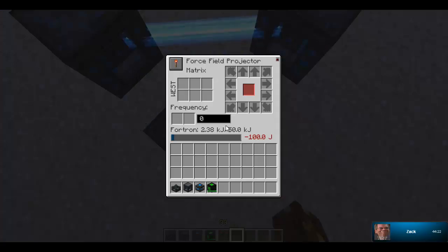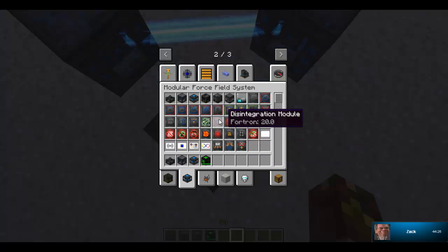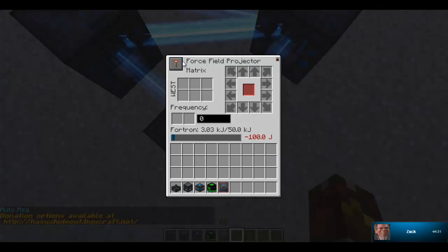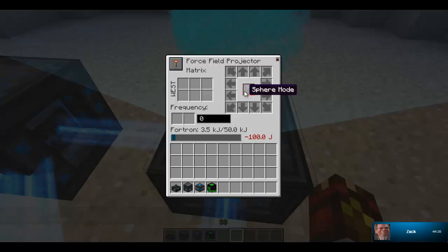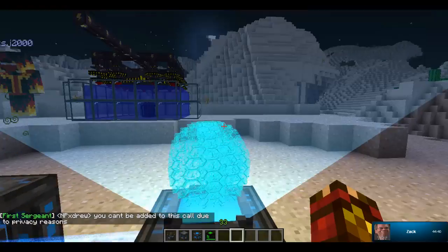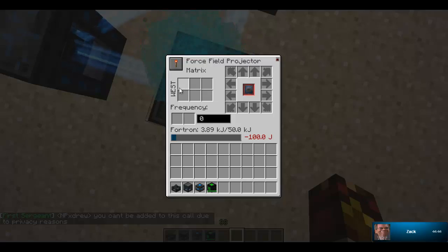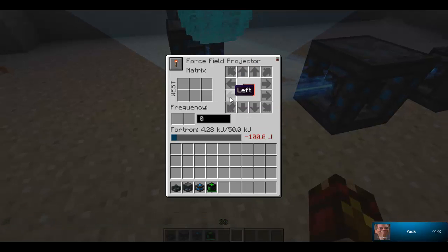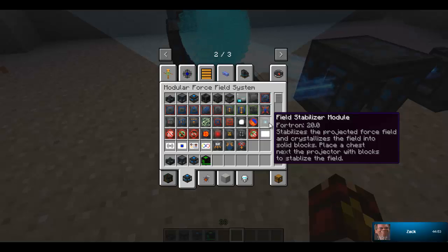How these work is you can give it different types of modules. So if you wanted this to make a sphere, then you just put it in the sphere mode right in the middle. It shouldn't be starting up yet because I don't have any modules in yet. All these things right here — that's basically the scale of how big it's going to be.